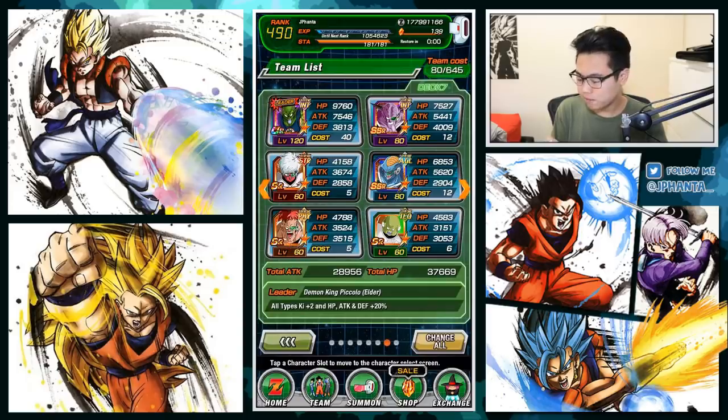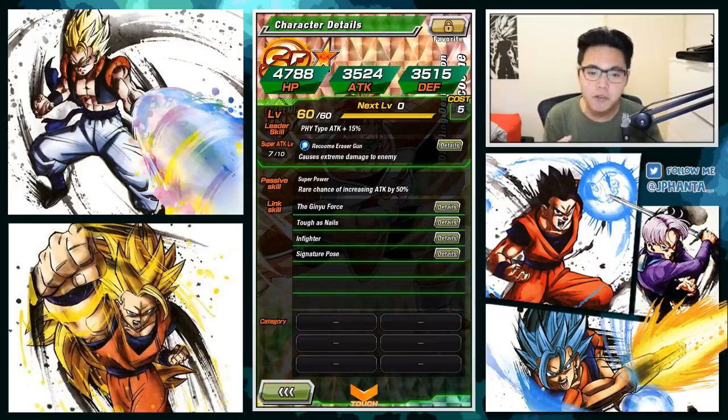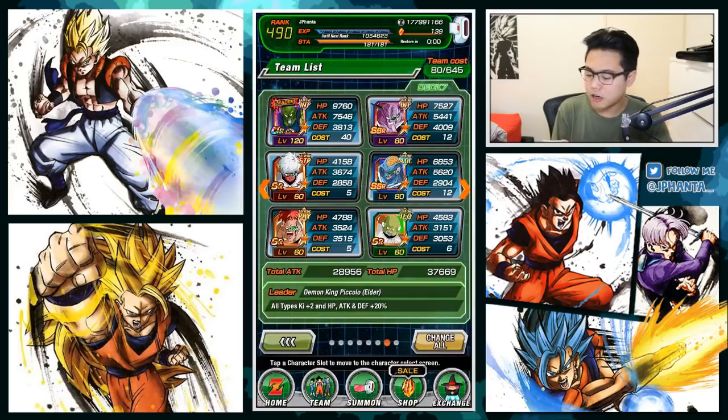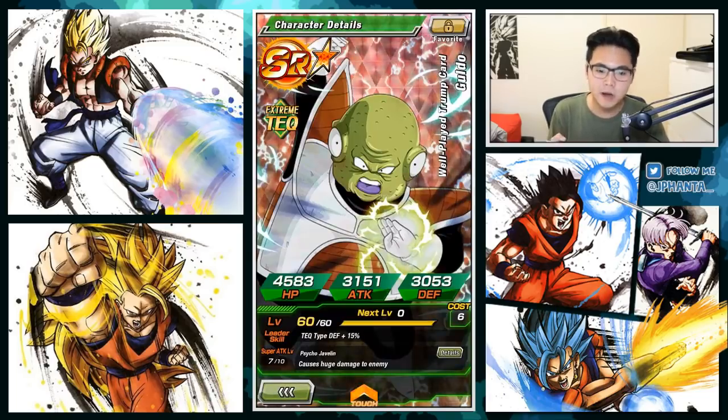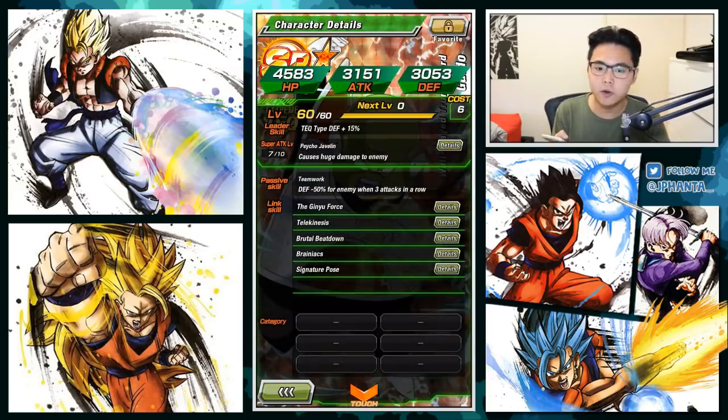Next we have Recoome — couldn't forget Recoome. He's actually the only one with extreme damage multiplier, which is funny enough. He has a rare chance of increasing his attack by 50%, so like Ginyu, about a 20% chance of happening. And then we have Guldo — couldn't forget Guldo. Huge damage multiplier, and defense negative 50% for the enemy when three attacks in a row. I have no idea what that even means — does he have to get three attacks in a row, or does the opponent have to attack three times in a row before he gets that? I don't even have a clue.